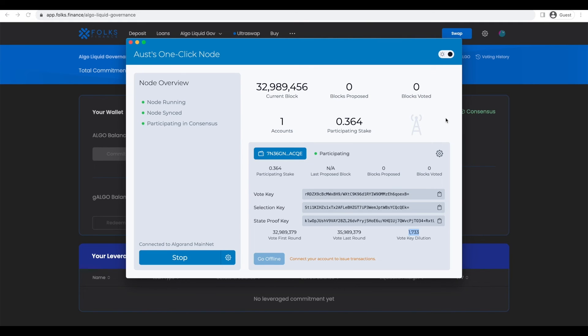After about 300 rounds, which means 300 blocks, you will begin to see your Blocks Proposed and Blocks Voted metrics go up. With block times currently about 3.4 seconds, going officially online should take about 15-20 minutes.